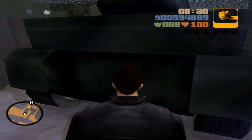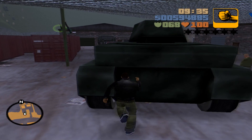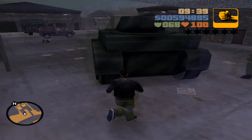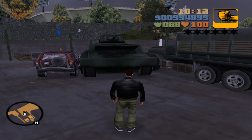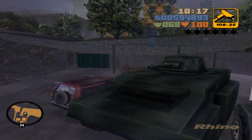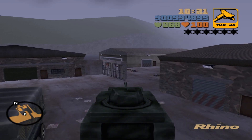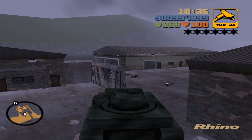What you need to do is quite simply block both of the tank's doors. First you'll have to push the tank forward a bit, and then you can use anything to block the doors such as vehicles, the walls, or the containers. But either way, once both doors are blocked, stand right next to the tank and press the enter vehicle button. If done correctly, you'll instantly warp inside the tank. Remember, this only works during the mission.